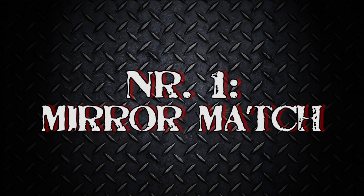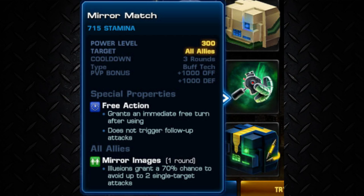And our number 1: The Mirror Match! Are you serious? It's just applying Mirror Image! But hey, I think you didn't read the newest patch notes, did you? Well, before them it was useless because you just avoided 2 single hits — meaning if you're attacked by someone like Quicksilver, it didn't really do something! But now you have a 70% chance to avoid up to 2 single target attacks! And with that, it's a free action! Sadly it has a cooldown of 3 rounds again, but it will come pretty handy! Trust me! And by the way, have a look at Spider-Man 2099 — he has a similar passive, and you're gonna love or hate it!